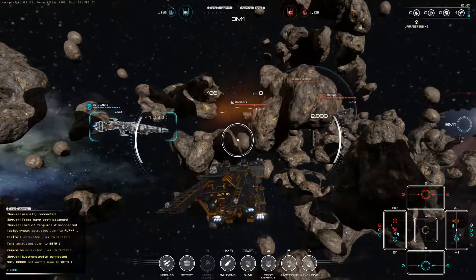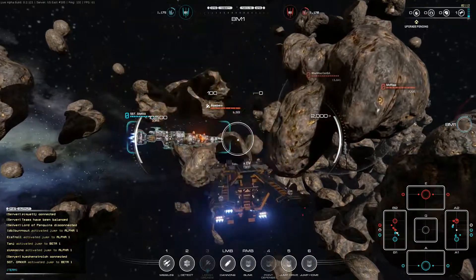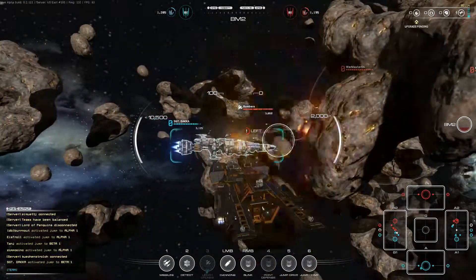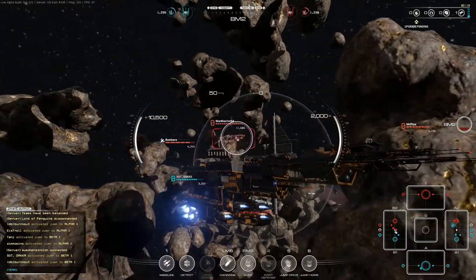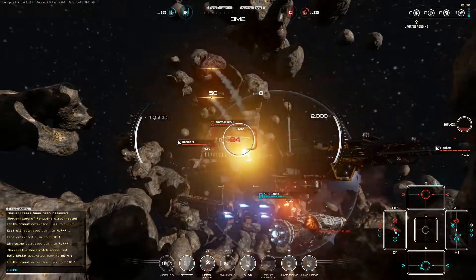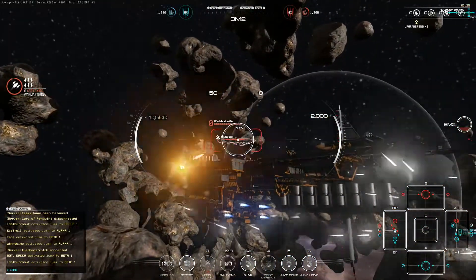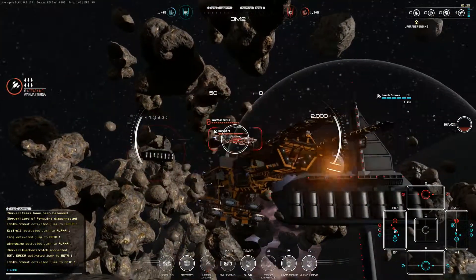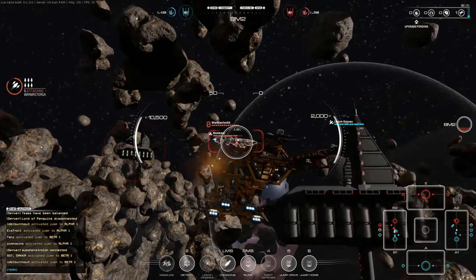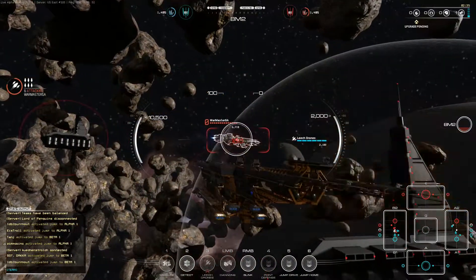Looks like we've lost someone already. There's a brawler — I do not want to get in too close to him. Activate my point defence to take the heat off some of these bombers hopefully. Missiles and leech drones are away, targeting him. I want to bring my barrel round so I can fire four guns — that will do the most damage.